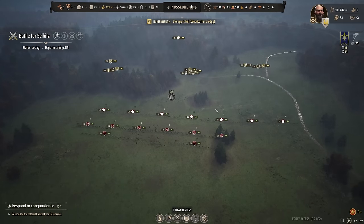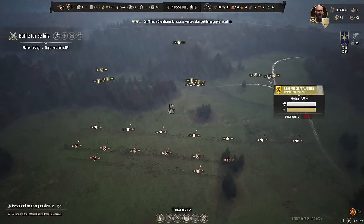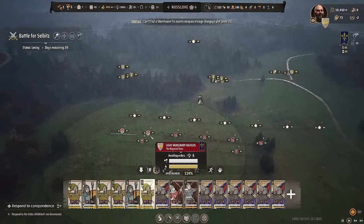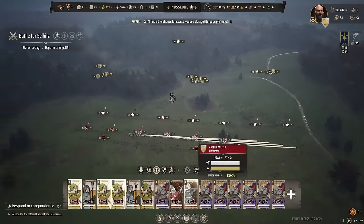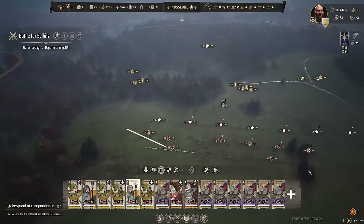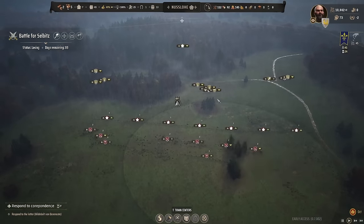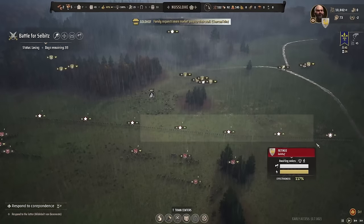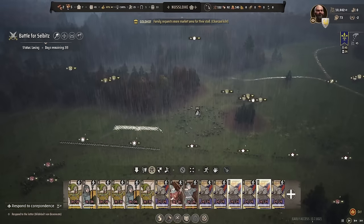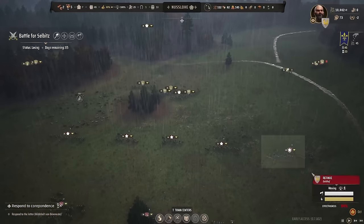They've got a couple guys going straight down the middle, one archer on the left and two on the right. I'm debating keeping four archers on the right and splitting two to the left to counter them. Let's get our spears in position — I'm pretty sure they're going to try to flank. They're pushing hard in the middle, so we'll consolidate a little bit tighter. I'm okay if these guys get around our flank; that's not really a concern.